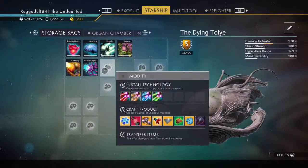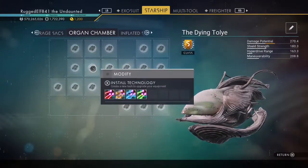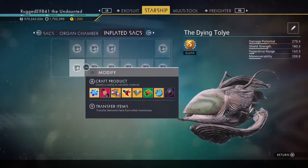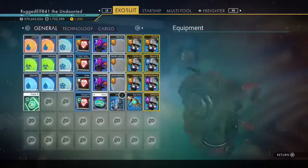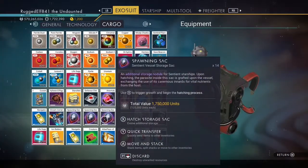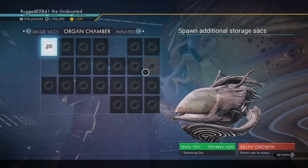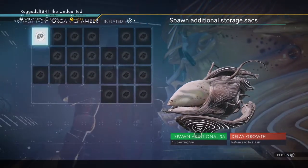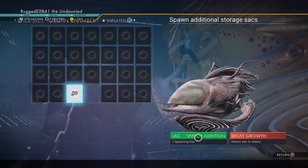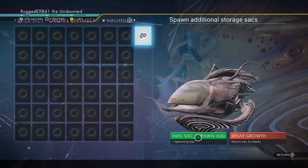So the first thing you need to do is get all these empty slots open — plus some extra slots — in this thing so you're fully loaded up. Come in here — we're going to hatch the storage thing. I like to do my technology first, and you get a lot of technology.